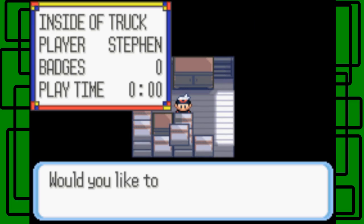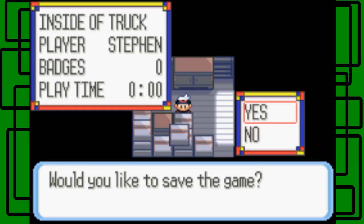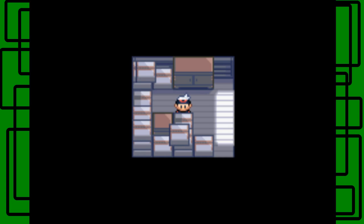Options we already went through. If you save, you can just save the game easily — it'll show you your badges when you save, in that window on the top left corner of your screen. Player is Steven, badge is zero, and playtime is zero minutes because we haven't even played for 60 seconds yet.